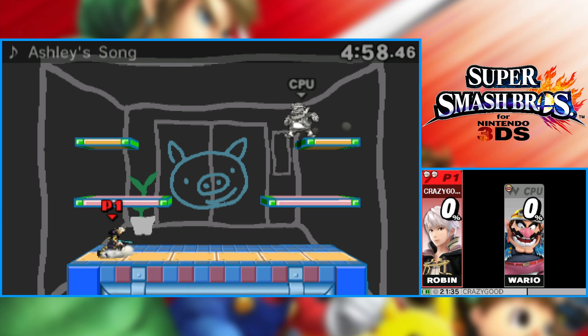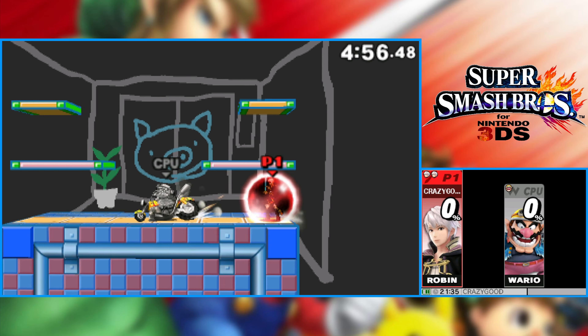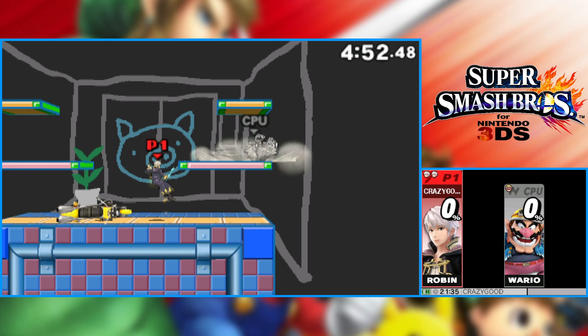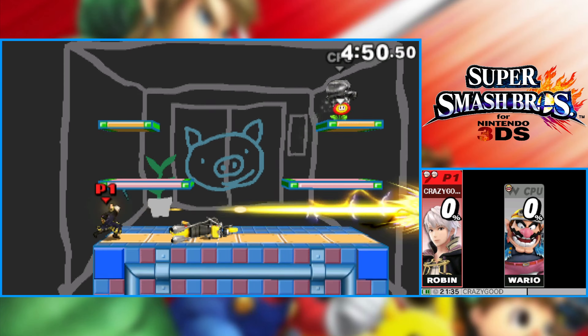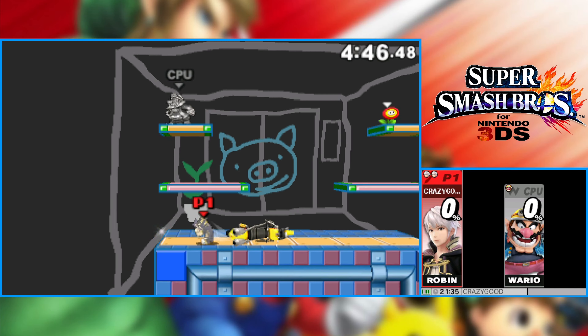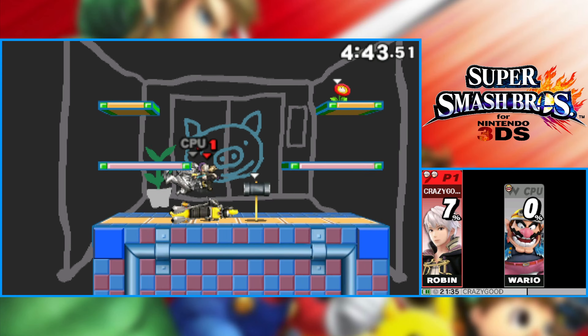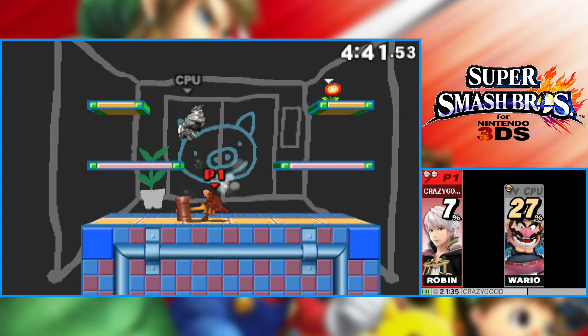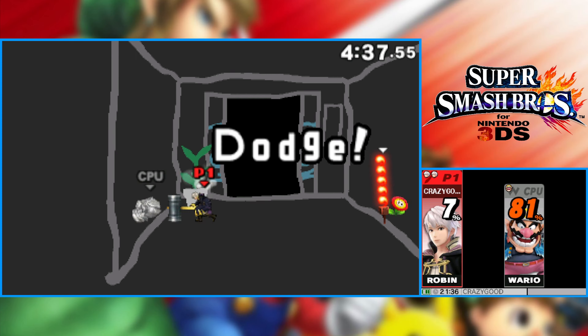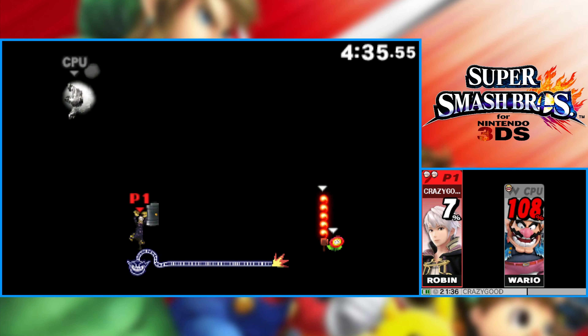Let's go ahead and check out Robin's special attacks. His standard is called Thunder, which is a chargeable attack that has four different forms. Let me see if I can show them off. This is the standard form, which he just kind of shoots out immediately. Hold on — we have a hammer real quick, so we might as well use this to our ability.